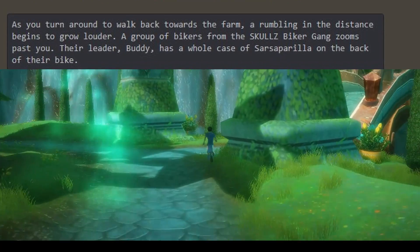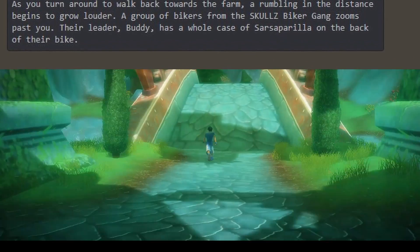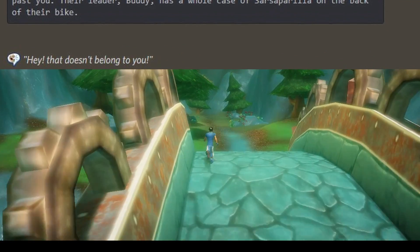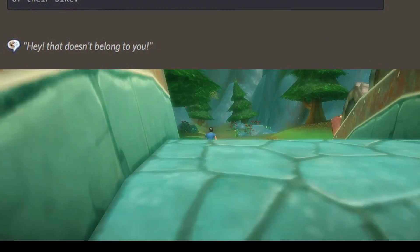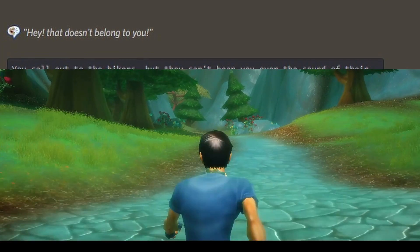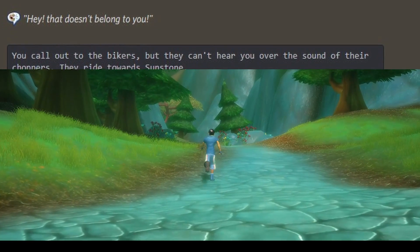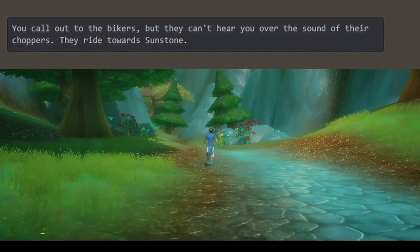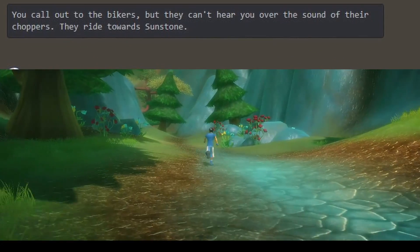As you turn around to walk back towards the farm, a rumbling in the distance begins to grow louder. A group of bikers from the Skulls gang zooms past you. Their leader, Buddy, has a whole case of sarsaparilla on the back of their bike. Hey, that doesn't belong to you. You call out to the bikers, but they can't hear you over the sound of the choppers, and they ride towards Sunstone. I need that sarsaparilla back.